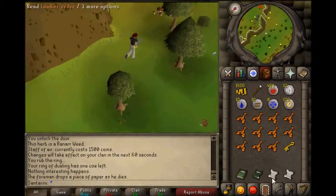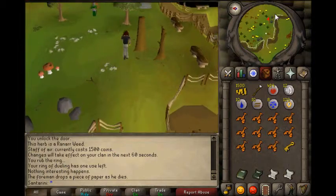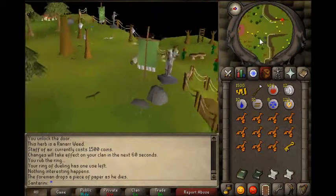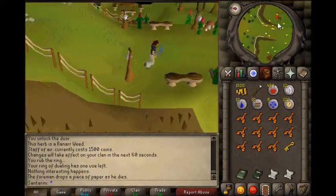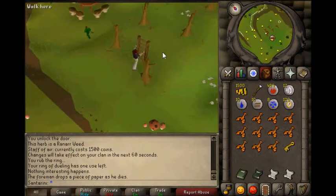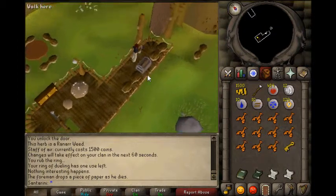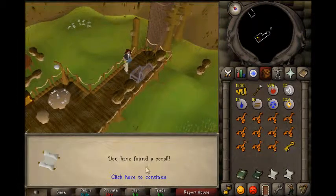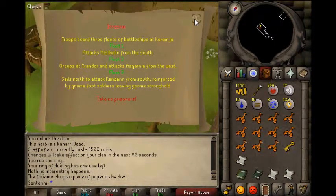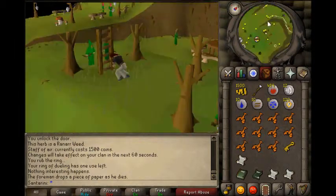We want to go back to Glock's house and use this key on the chest in his house to try and collect more evidence. We have found a scroll - invasion plans. Take no prisoners - he's serious.